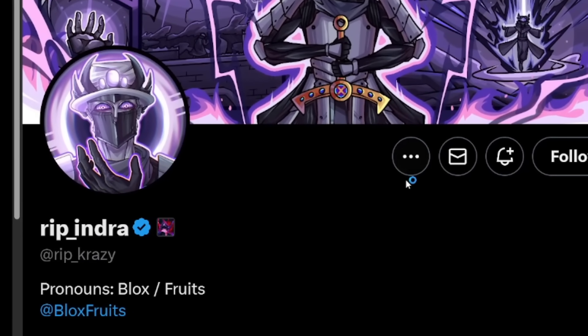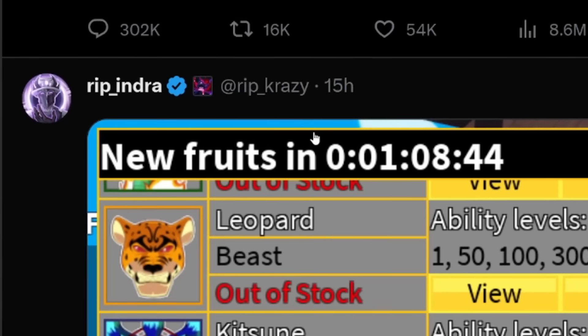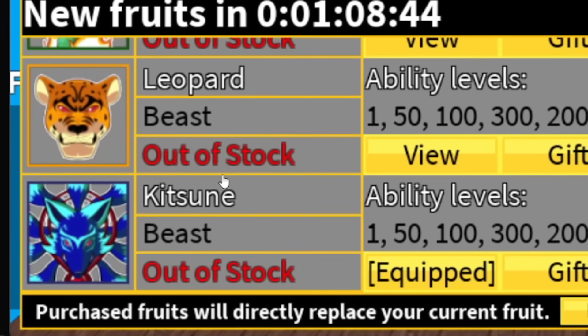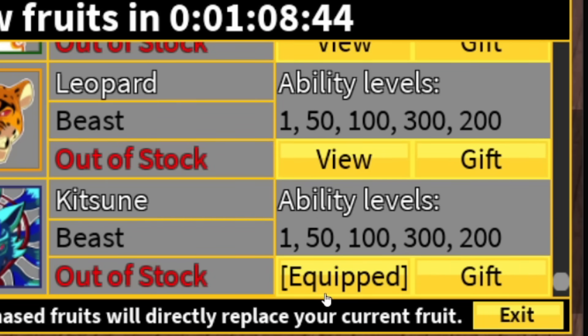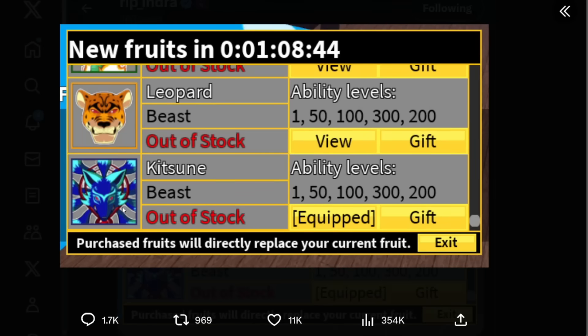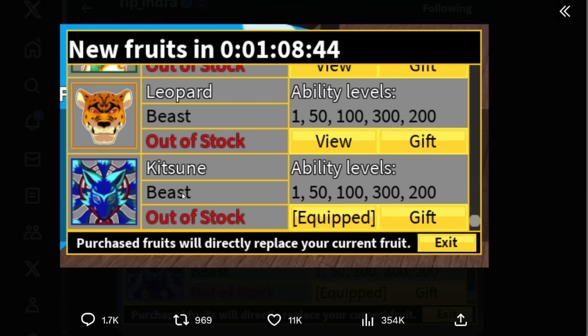Rip Indra, the co-owner of Blox Fruits, just leaked one of the most insane sneaks. Basically, 15 hours ago he ended up showing the official Kitsune fruit inside of the shop. As you can see, he does have it equipped, which is pretty crazy — and the design is wild.